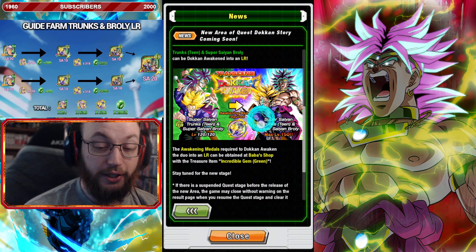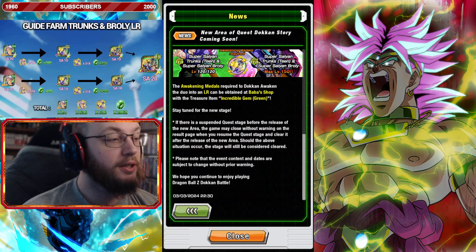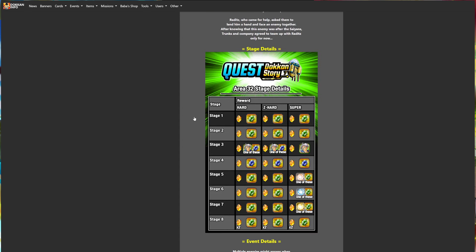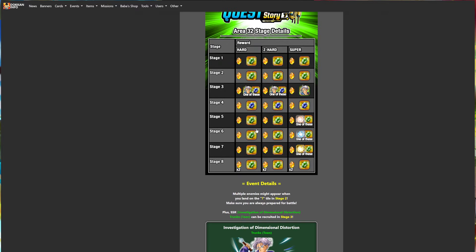Broly and Trunks are popping in here - you'll finally be able to awaken them. Area 33 is here. So previously on quest area 32, you were able to go to stage 3 and grind up the SSR Trunks that does eventually awaken into Broly. You'll have to go to stage 32, stage 3 to actually go get Trunks himself. And then you'll want to grind up the orbs on stage 5, 6, and 7 to get the best EX skill orbs for that unit.